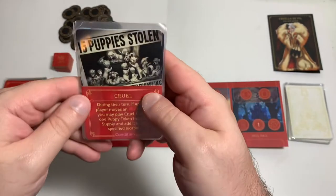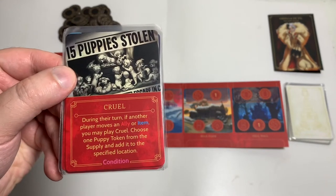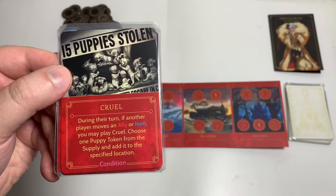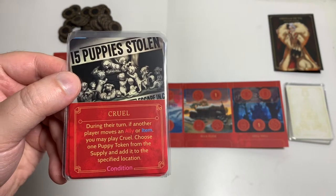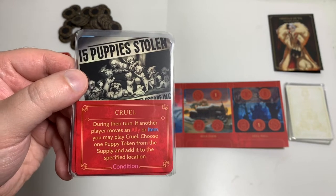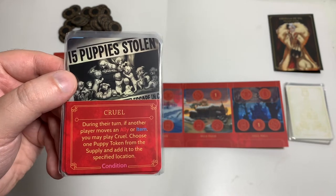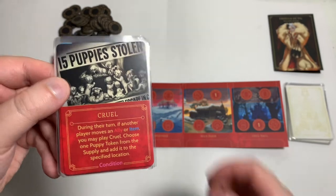We also have Cruel — it's a condition card. During their turn, if another player moves an ally or item, you may play Cruel and choose one puppy token from the supply and add it to the specified location. The way I play condition cards in solo mode is if I meet the condition I can play the card for free. So if I move an ally or item card, I can play this card for free.